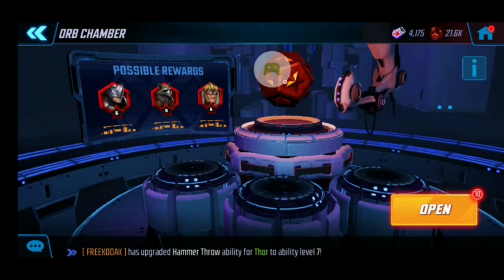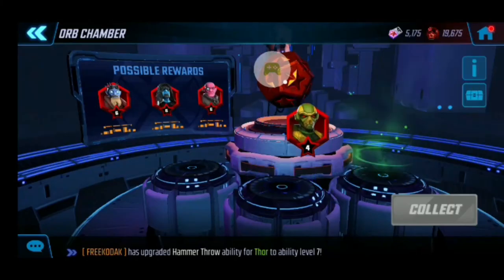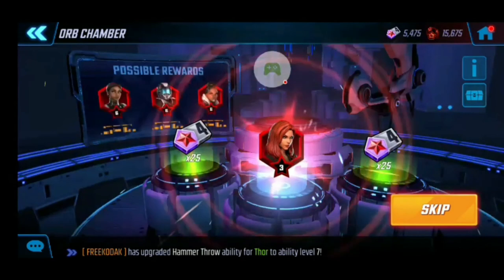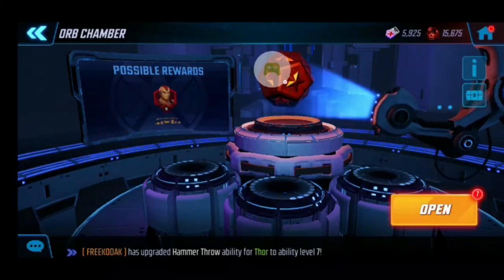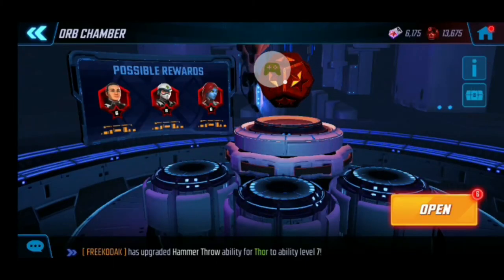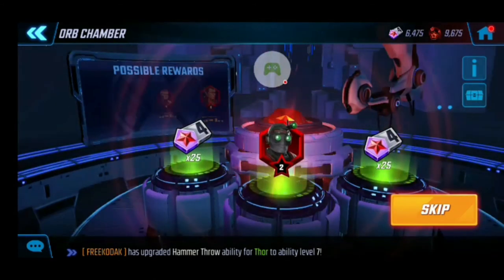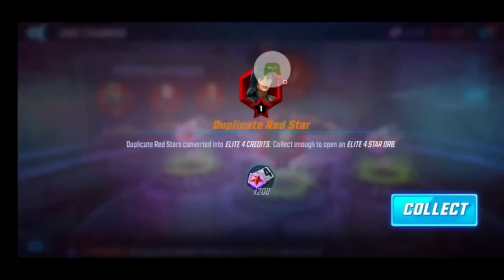We go into red stars and see what luck we've got — we got ten. We got a purple right off the bat, but it's a duplicate — Hydra Scientist it looks like. Blue, that was an upgrade. Wasp isn't great. I already have seven red stars on Black Widow, so that's kind of sad. Corvus is another character I have seven red stars on, which is kind of hilarious. Looks like we just had luck in that early draw — bunch of trash now.